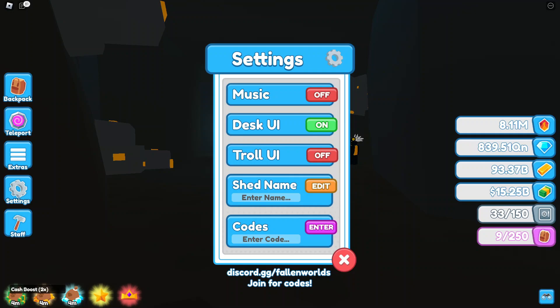The next one is '60 Million Visits', typed as 60, lowercase m, space, V-I-S-I-T-S. That gives you 10 minutes of all boosts, which is pretty cool. The next one is 'Christmas 2023' — I don't know if this one still works or if they've made it outdated — typed as lowercase C-H-R-I-S-T-M-A-S 2023. It gives you 5 minutes of all boosts.